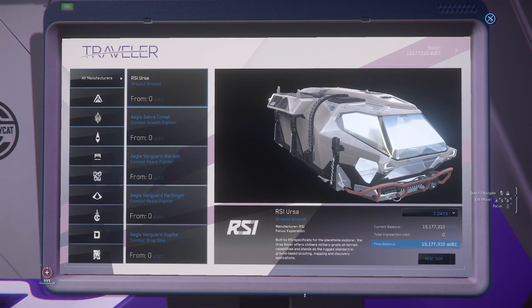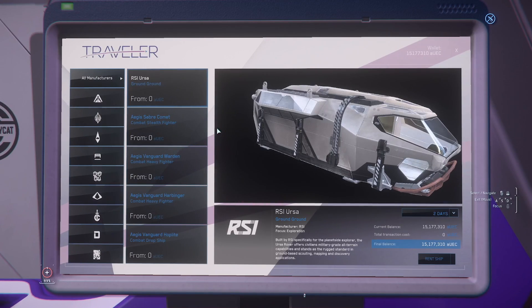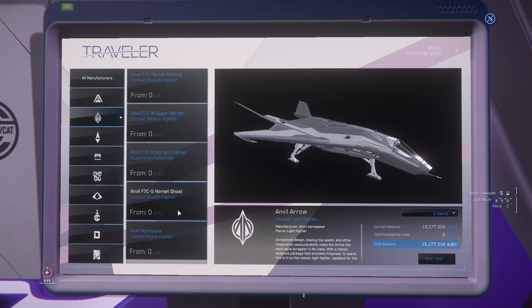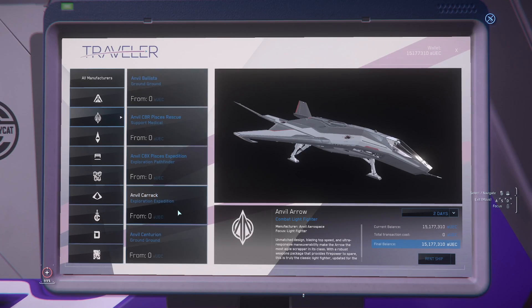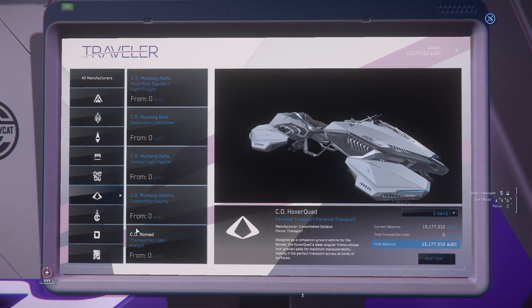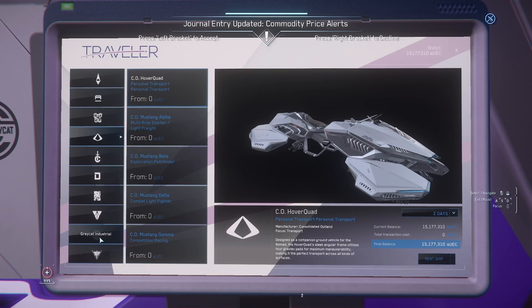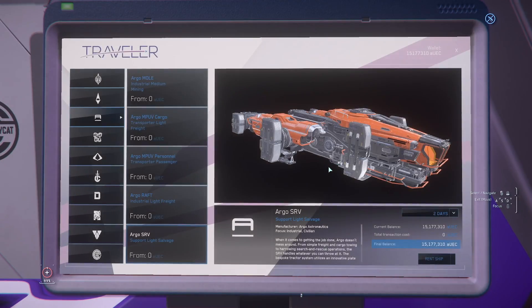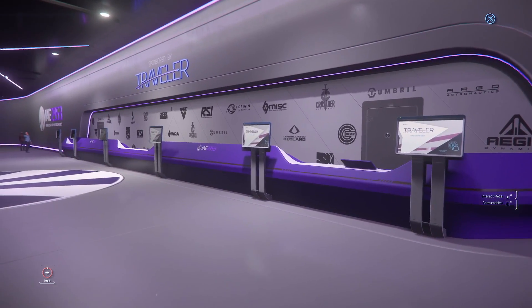You can apparently rent an Ursa — with or without wheels. I want to see if the F8C is available to rent — I would actually be surprised. Yeah, it's not, so that doesn't surprise me that the F8C isn't available. But pretty much everything else is going to be there. The SRV is even in there, so you can come right down here and rent most of the flyable ships with just a few exceptions.